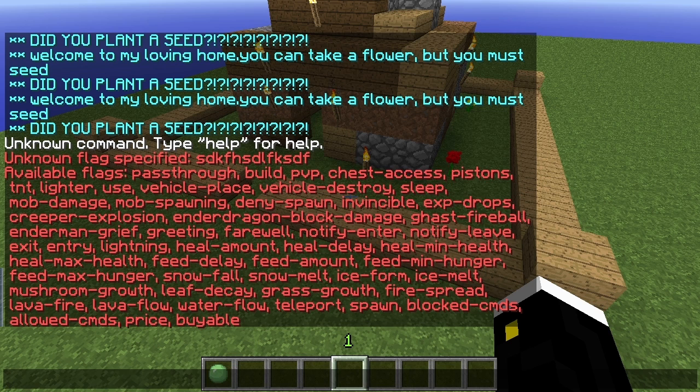There's a whole bunch of available flags. You can stop leaf decay, grass growth, ice melt, ice form, snow melt, and snowfall.